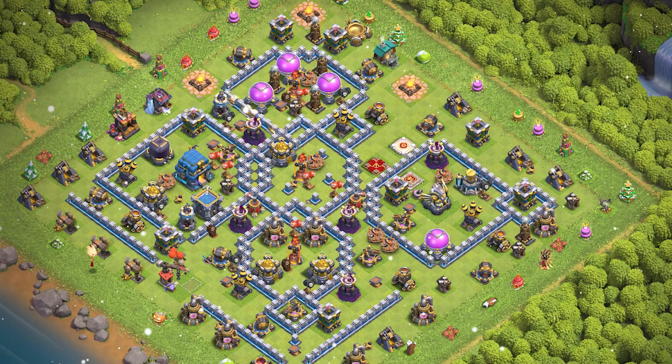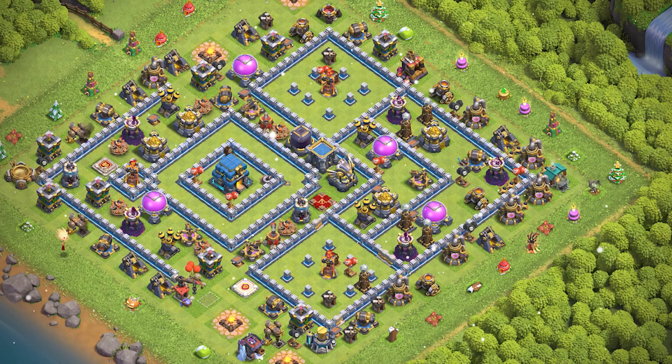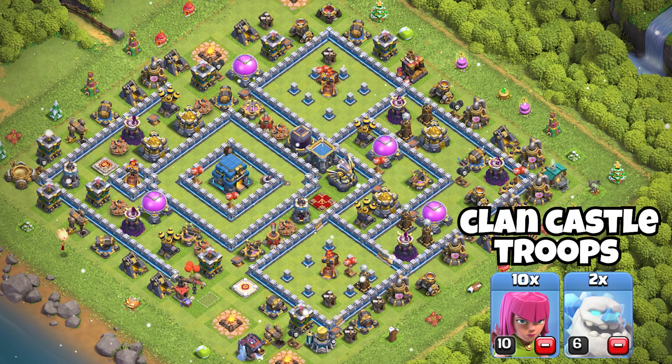Base 3 is an amazing war base for defending Queen Charges and all air attacks. Base 2 is a great trophy base that can work in Champions League and Titans League. With the Clan Castle in the middle, it is hard for some players to freestart or even start at all. It is an anti-spam base.